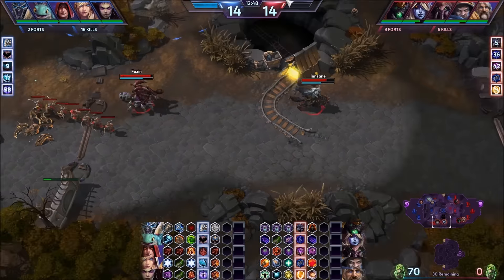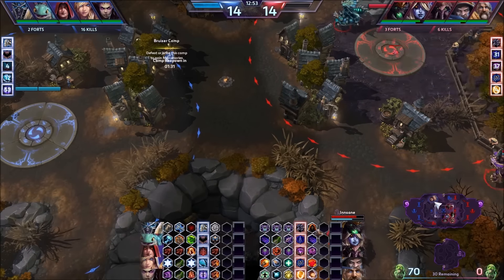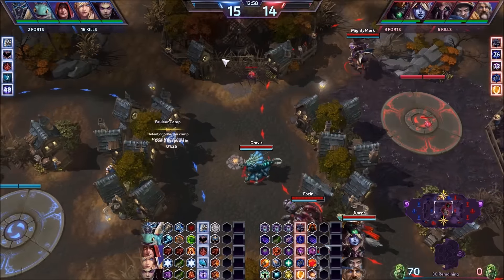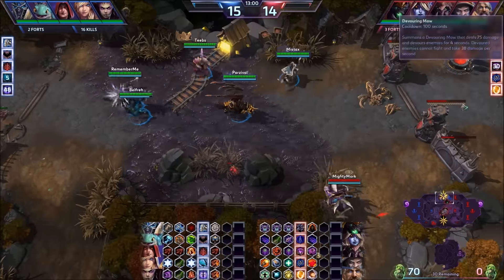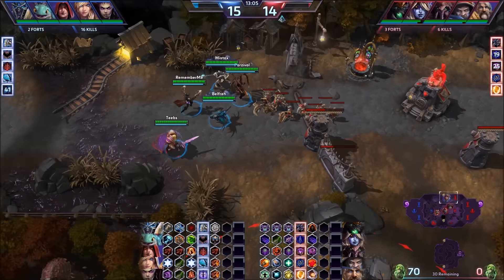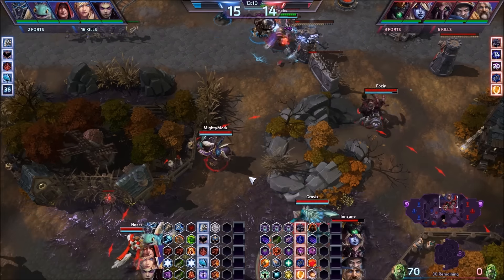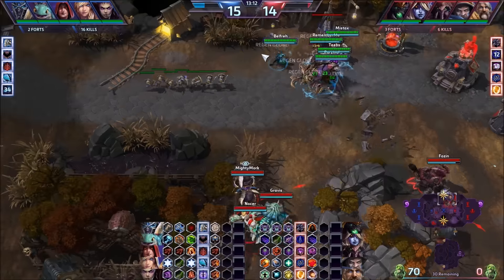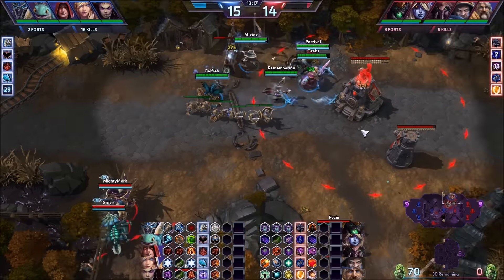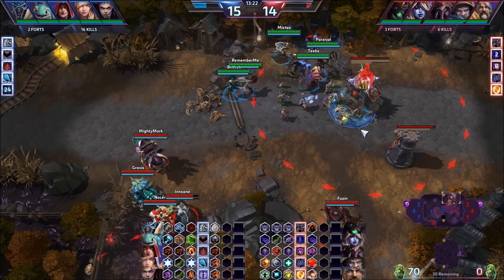I think the enemy team messed up here. When they killed three of us, they should have gone down in the mines and finished this off. Yeah, they were low, but we couldn't really contest it. That was their chance to get in the mines and finish it up. Like I said, we aren't going to finish that Golem. We're going to give them 100 Golem whenever they decide to go for it — we're just dragging this out as long as possible and making them go in the mines to get it. We're hanging out mid and it looks like they're trying to maybe sneak into the mines top.